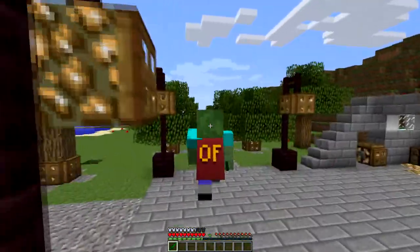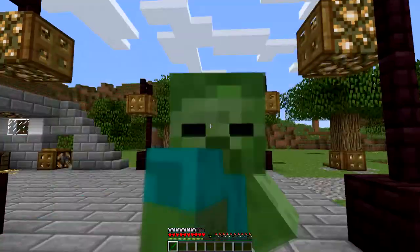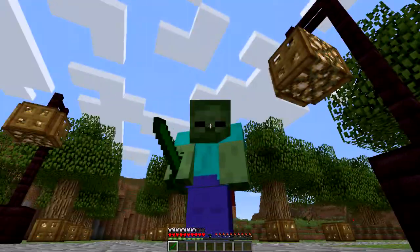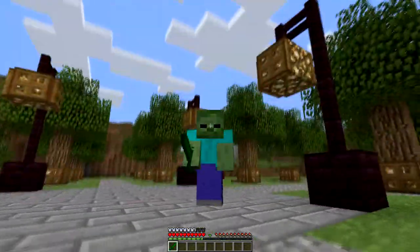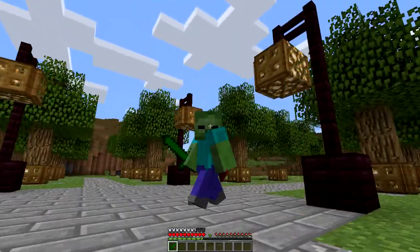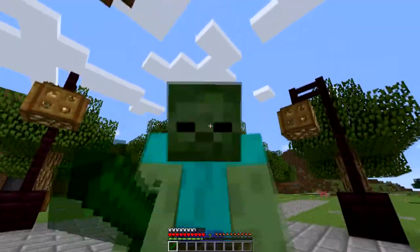You can see I'm running around. Look at my skin — I'll hit F5 again to go front view. What do I look like? Yes, I look like a zombie. I do not have a skin on. The head is a little low it looks like, but no, I do not have a skin on. I have my default skin on here and it is amazing.